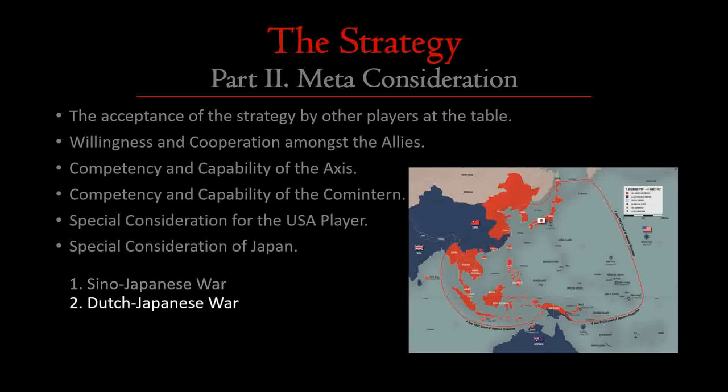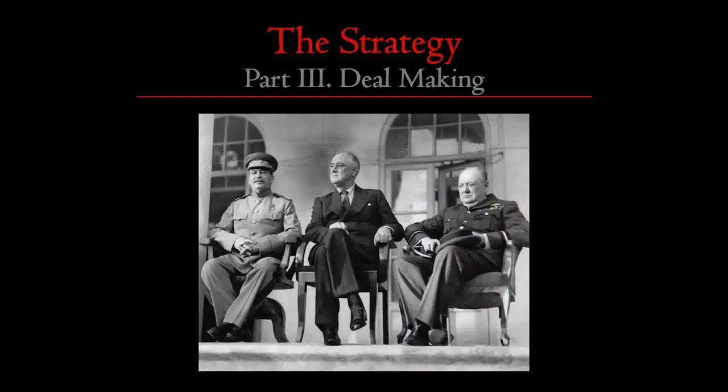We also have to think about the Dutch-Japanese war. If Japan has captured all of the Dutch East Indies, maybe they're in a position to take advantage of their naval bases to hit Calcutta or reach further west to take out the fleet you just used to deposit units in southern Iran. So those are all the considerations that should be addressed before the game starts. Let's move on to deal-making.